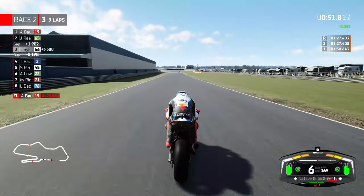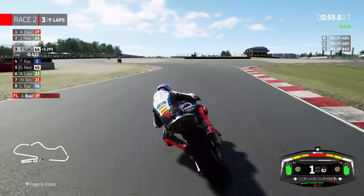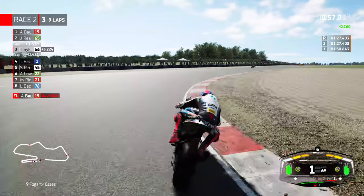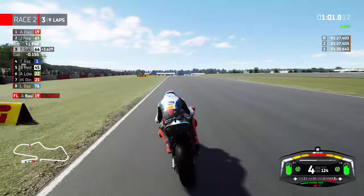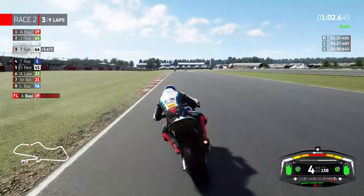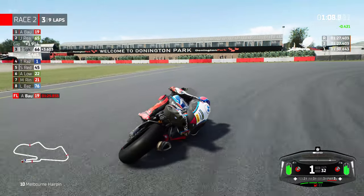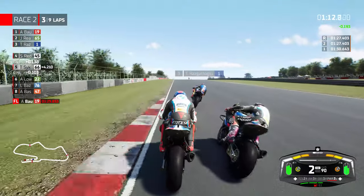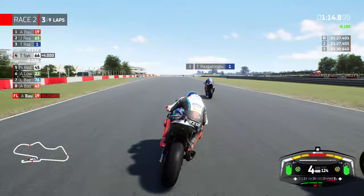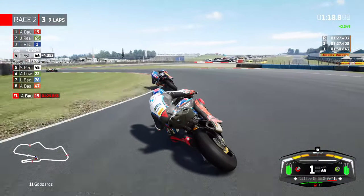Bringing on the power now down the straight as we go into the Fogerty S's for the third time. Quickly changing direction — much better than the previous lap. We did make a bit of a hash of it last time around. Looking at Alex Lowes chasing Scott Redding there as well — very reminiscent of Donington Park this year. We've gone deep into the Melbourne hairpin, and with power setting 3 we might have the cutback, but I just don't think I've got it.